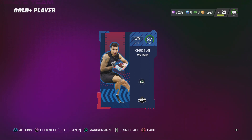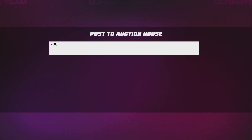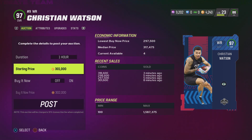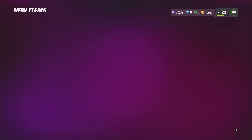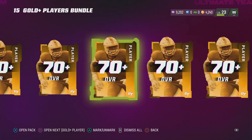Just pulled this out of the gold 70 plus — oh my god, crazy! Right here I got a card going for 300 grand. I can't lie, I've been opening this pack quite a bit, so this is not something you should be expecting — a 300,000 coin card out of a 70 plus. That's a 15 gold plus player bundle. You can see I still got quite a few 70 pluses here.